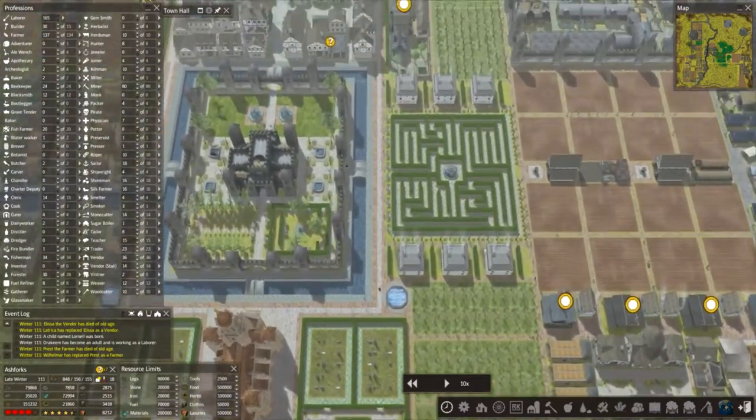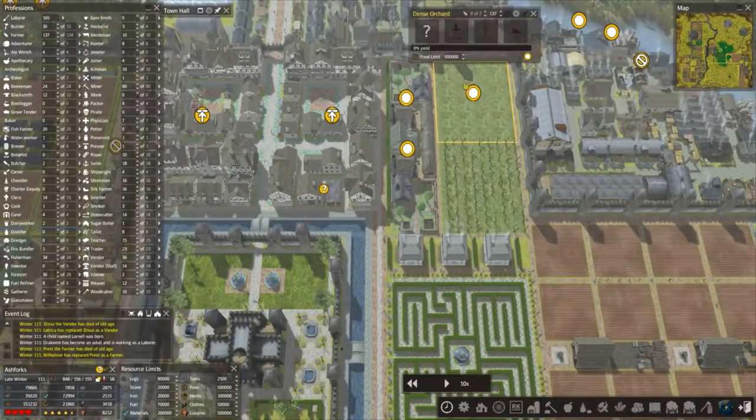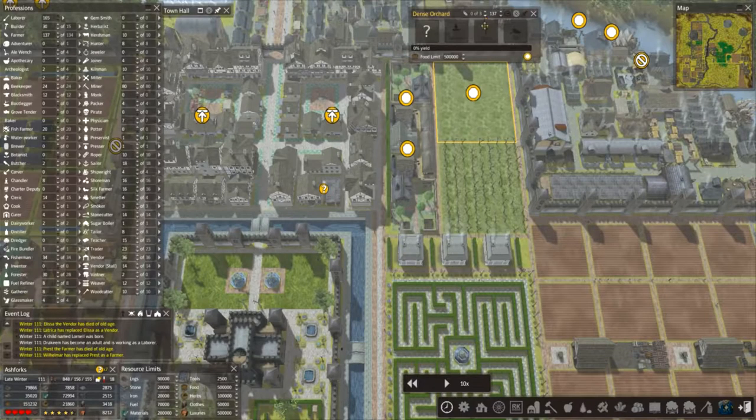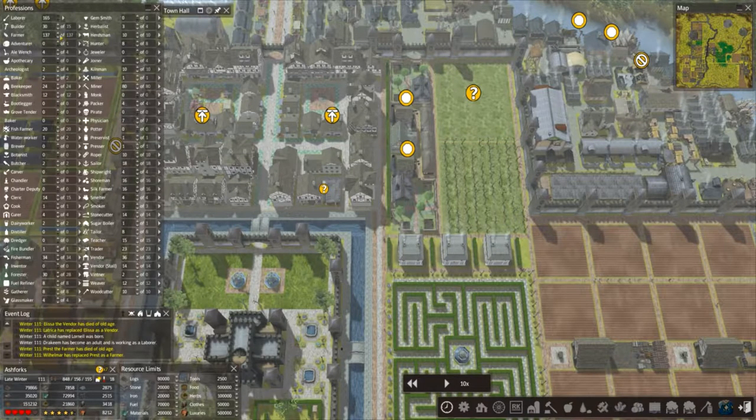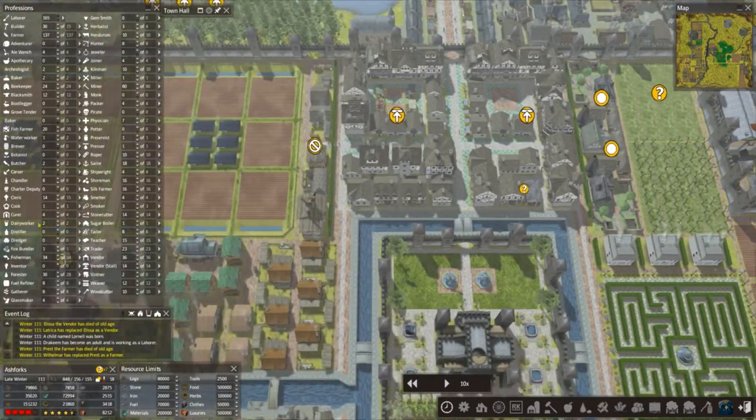Let's get figs back on — going here. I've put these up to three each as well. Our farm account is 137 and 137, so we're okay there.